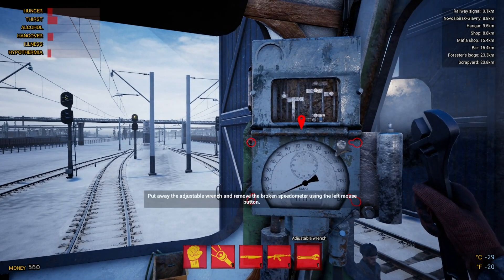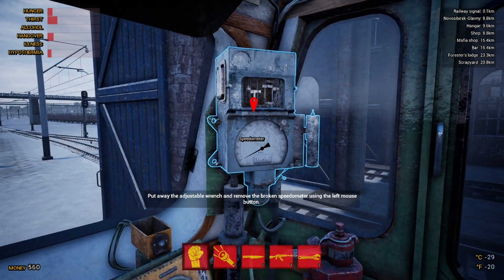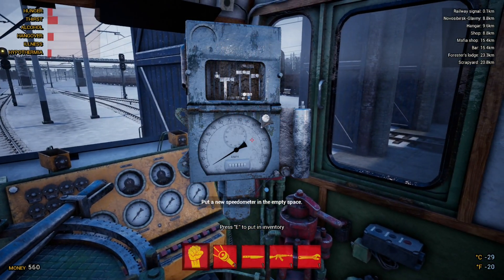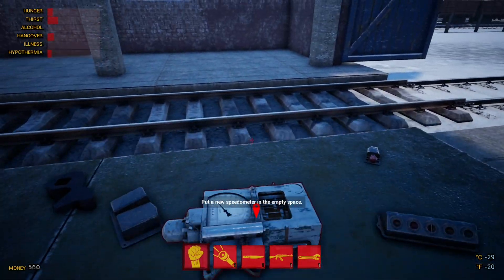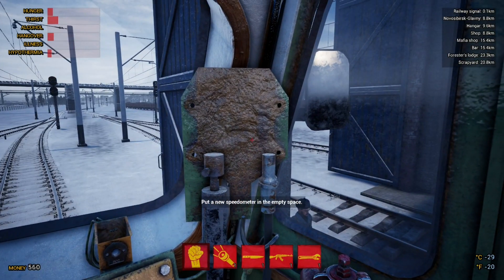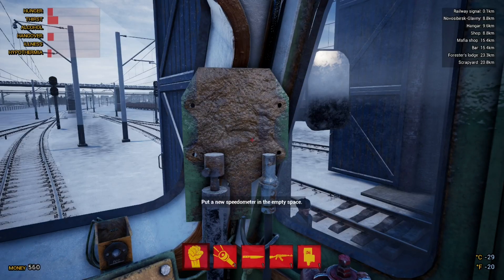Imagining that this game is kind of — you drive your train, you manage your train, but there's also survival parts to it. Part of that is what we can see in the top left corner: hunger, thirst, alcohol, hangover, illness, hypothermia. But we also have to look after our train as well. We press E to put this away, then I to open our inventory. I already purchased some food and some milk — last time we hardly had any.